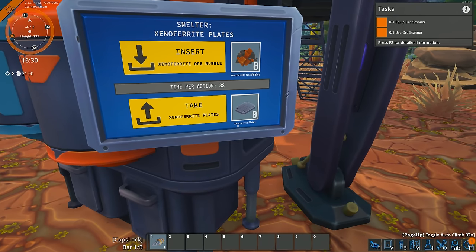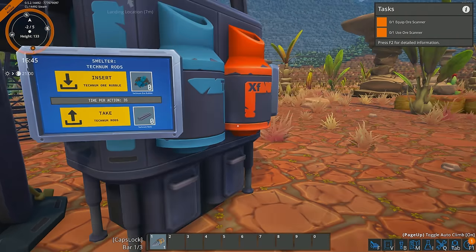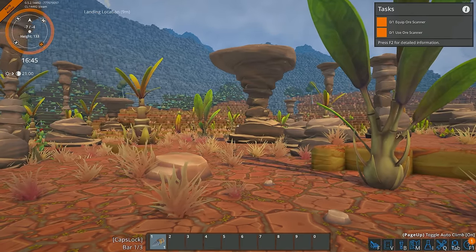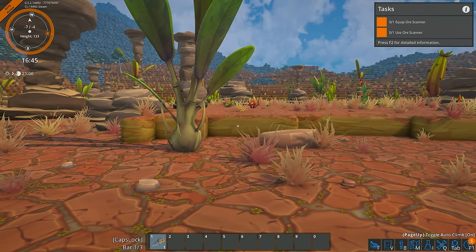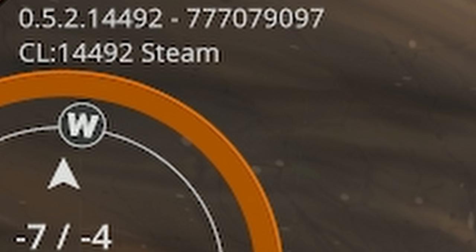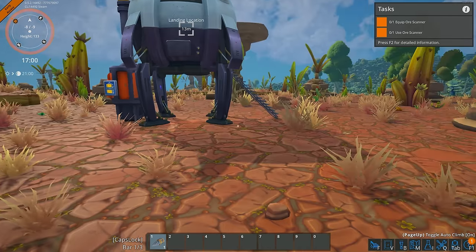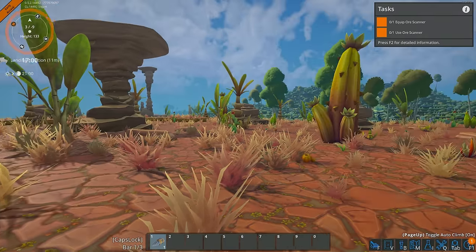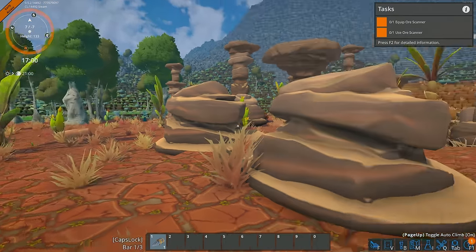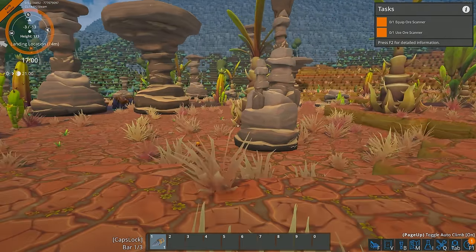If we put some of the orange ore in here, that's going to give us xenopherite plates, and the technum ones are going to give us some rods — all basic stuff. If you want to play on this world as well, look up in the top left corner — there's a number: 777-07-9097. If you put that into your world seed generator when you start a new game, it will put you in this exact same location. The world is procedurally generated, so you'll get a different place, but if you want to follow along with this series or the Twitch streams, make sure to put that in there and join us on this ride.